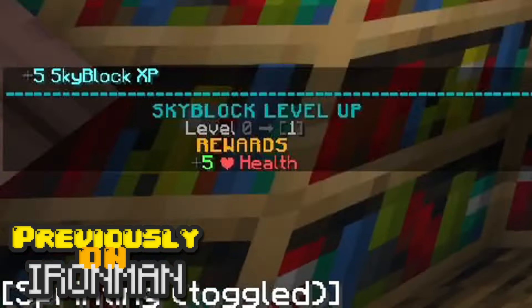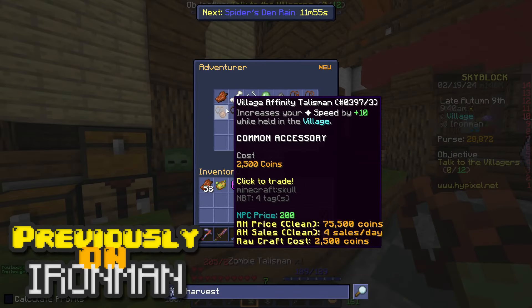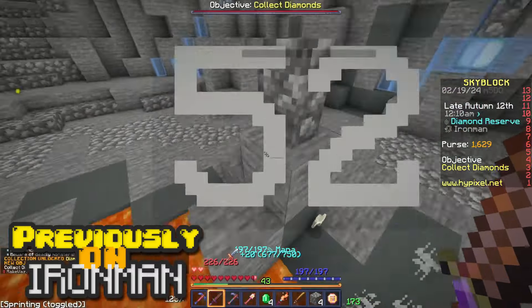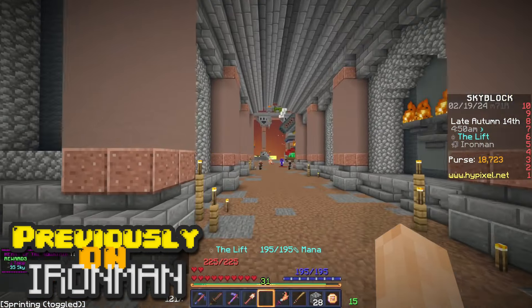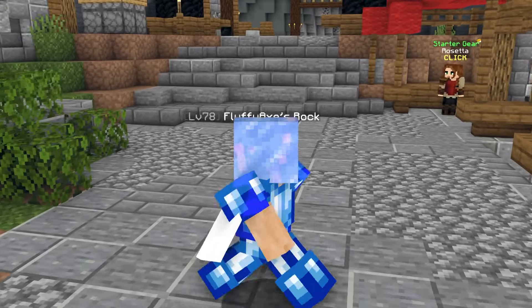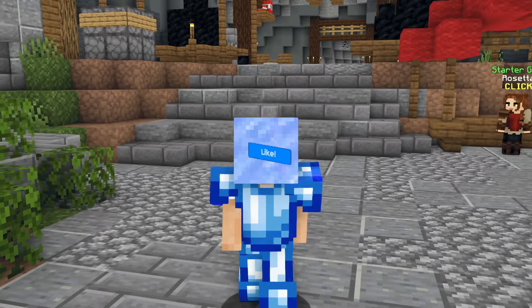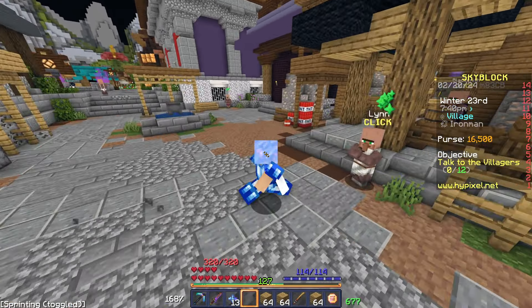Previously on Iron Man Skyblock: level one, let's go. I unlocked zombie, skeleton village affinity talisman, fine affinity talisman, intimidation, and scavenger. I didn't want my first death yet, but I died and lost. Welcome back to another episode on the Iron Man profile. If this is your first time seeing this series, make sure to subscribe. Leave a like, subscribe, and use code 'CChloe' in the Hypixel store and join my Discord.